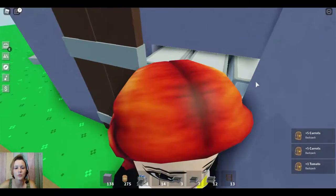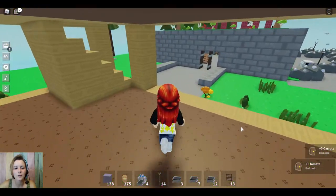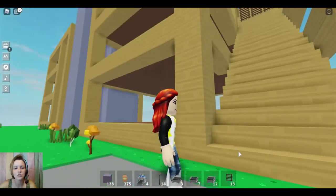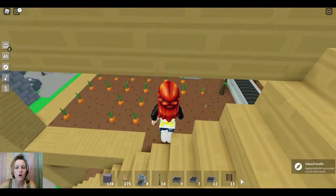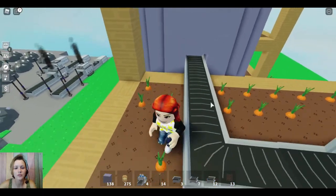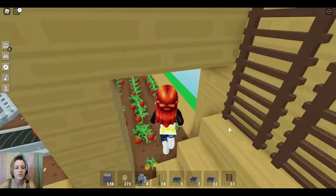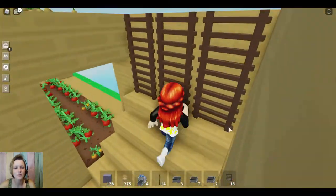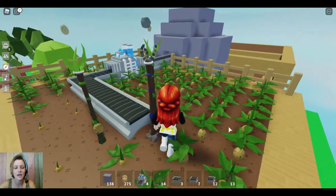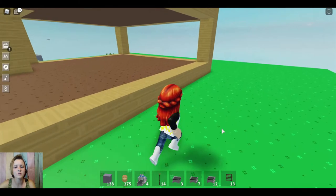We do have washing stations hooked to the chests, which makes it so you don't end up with oily crops. Over here is kind of a greenhouse where all the auto farms are set up — they're feeding right into the silo. There's carrots, tomatoes, and I believe the top one is potatoes.